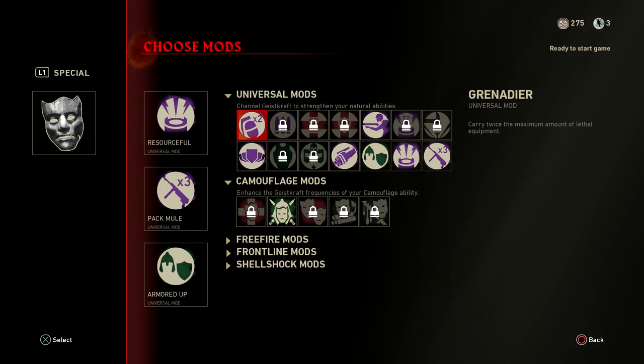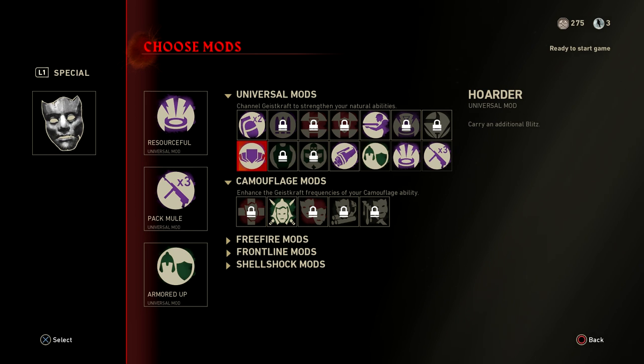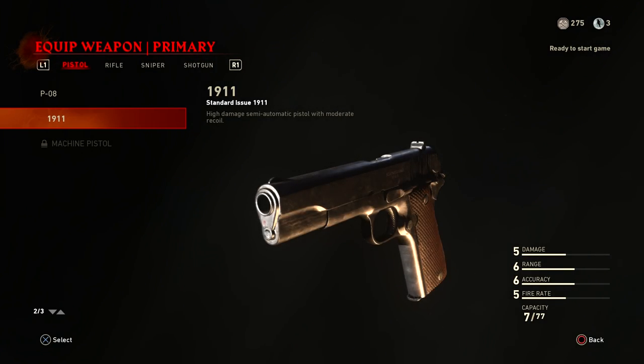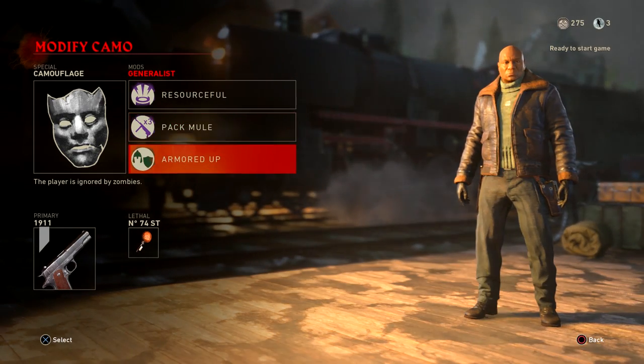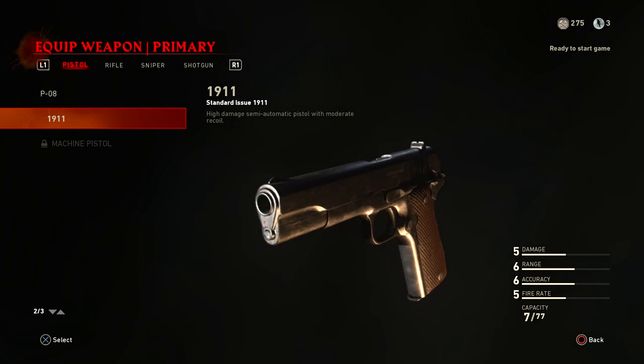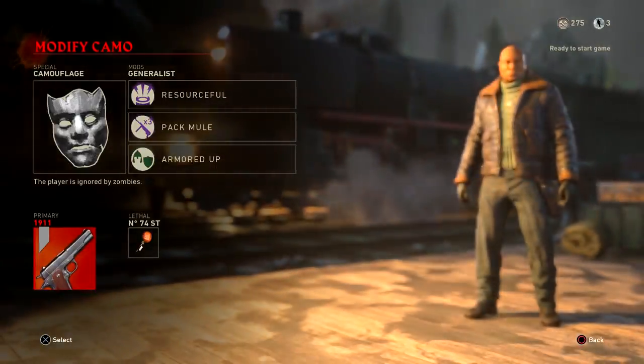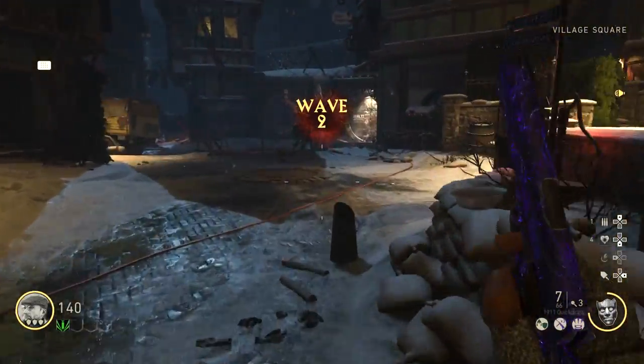Edit your mods to fit your game. I recommend Pack Mule because it gives you the ability to hold three weapons at all times regardless of whether you go down; Resourceful because it's always good to have chances at getting a max ammo or double points; and Armored Up because you spawn with armor already. If you want to replace one of them, make sure it's Armored Up and not the others. For consumables, max ammos and full specialist bar are the two best options.